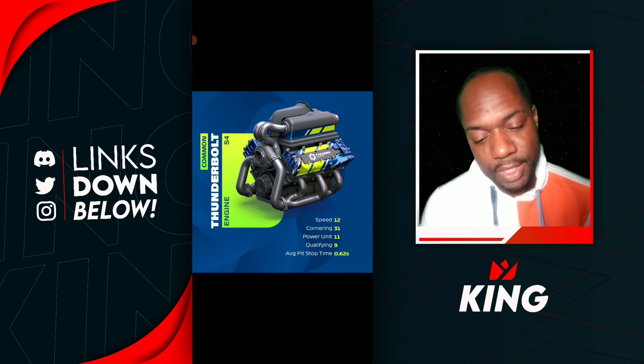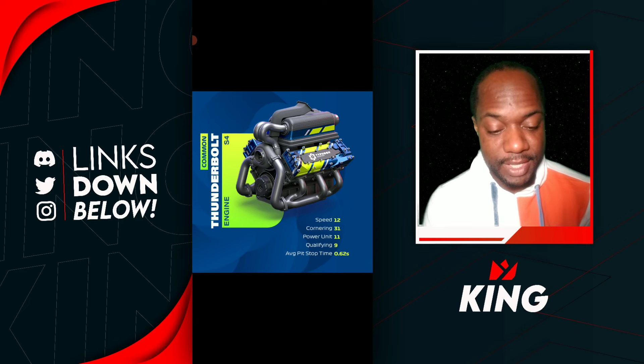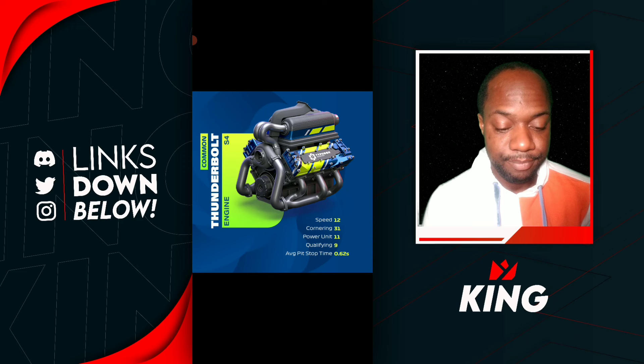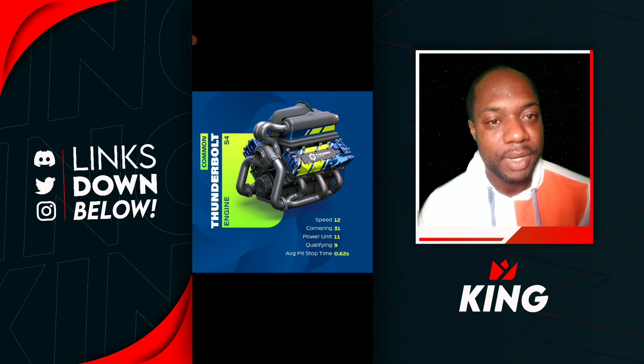Next up it's going to be the Engine. It's going to be a Common and it's the Thunderbolt Engine, Series 4. The attributes are going to be Speed 12, Cornering 31, Power Unit 11, Qualifying 9, and a pit stop time of 0.62 seconds — not the fastest during the pit stop, but at least it has 31 Cornering. If a Series 4 part is giving out 31 Cornering, that's going to be very interesting. Keep an eye out on this Engine to see how it works once we figure out the gameplay this season.